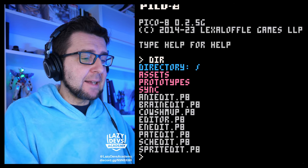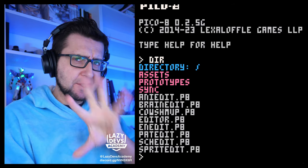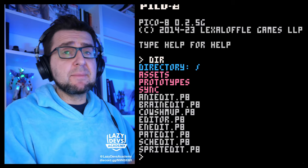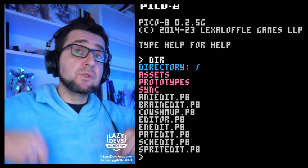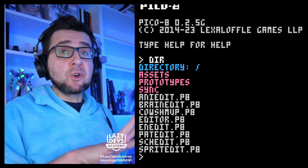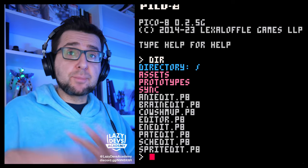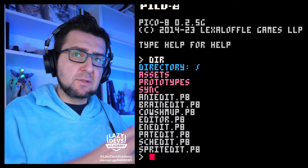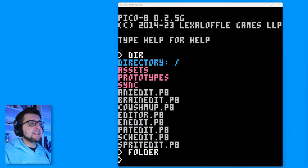I'm going to use a donor card to copy over the music and some sound effects as well, and you can do the same. I will provide the final card at the end of the episode in the description — you can just download that card and copy over the music. I'll walk you through the process of copying music and sound effects to your card. So let's type 'folder'.